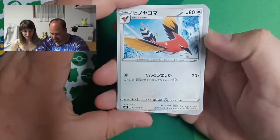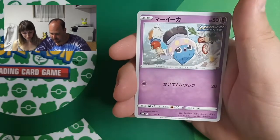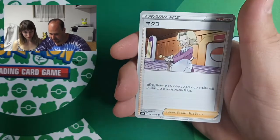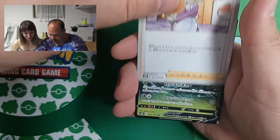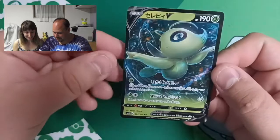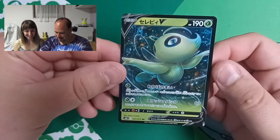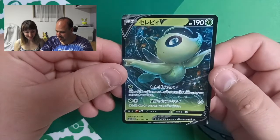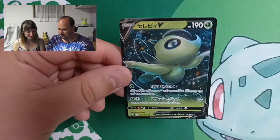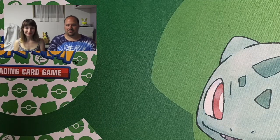And we have Fletchlinder, Timbo, Inkay, Agatha and... Celebi V! This was a missing card! Yes, and it's a beautiful card! My sister found the Celebi VMAX in the first Jet Black Poltergeist box and now we've got also the Celebi V.